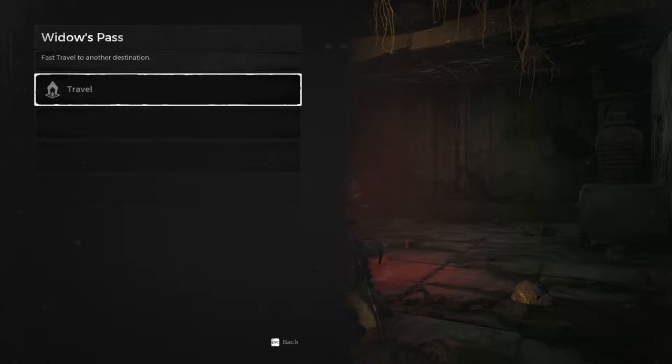In order to get to Onslaught, you have to get through this dungeon area called Widow's Pass, as you can see in the top left corner. Once you get through Widow's Pass, you're going to end up going into Noble's Nest, which is exactly where Onslaught resides. So we're going to go through Widow's Pass really quick so you can see and get a feel of what kind of enemies are in here. So with that being said, let's go ahead and jump right into it.